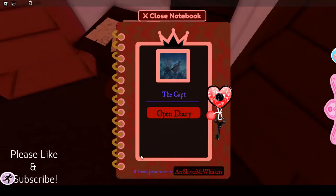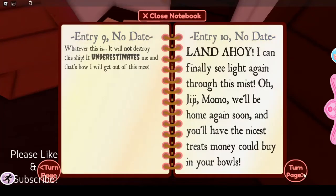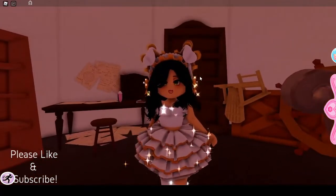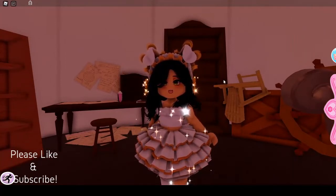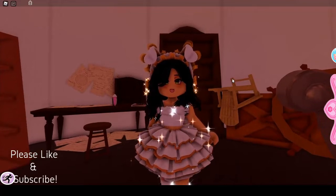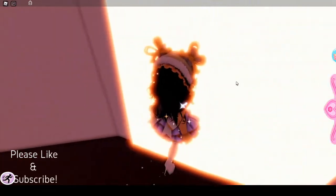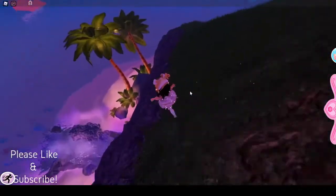So we got — 'The Captain: if found, please return to our Shiver Me Whiskers.' If you open the journal, it just has a bunch of story stuff, which is — well, it's irrelevant I guess, but you can read it if you like. Now the next step is to actually go to his Roblox profile, and on the profile there is a description that helps you with the next part of the quest. I've already done that for you guys — you can check his profile yourself, but I'm not going to show that. So next, what we're going to do is go down into this cave.